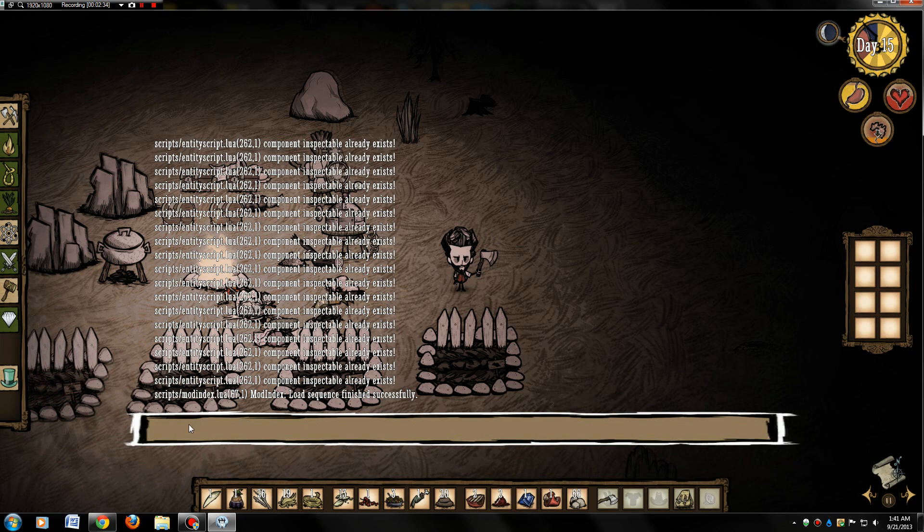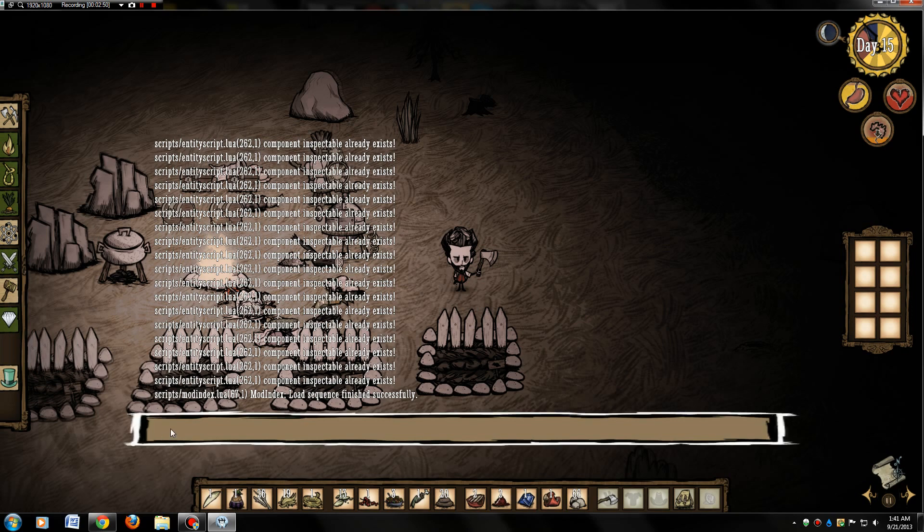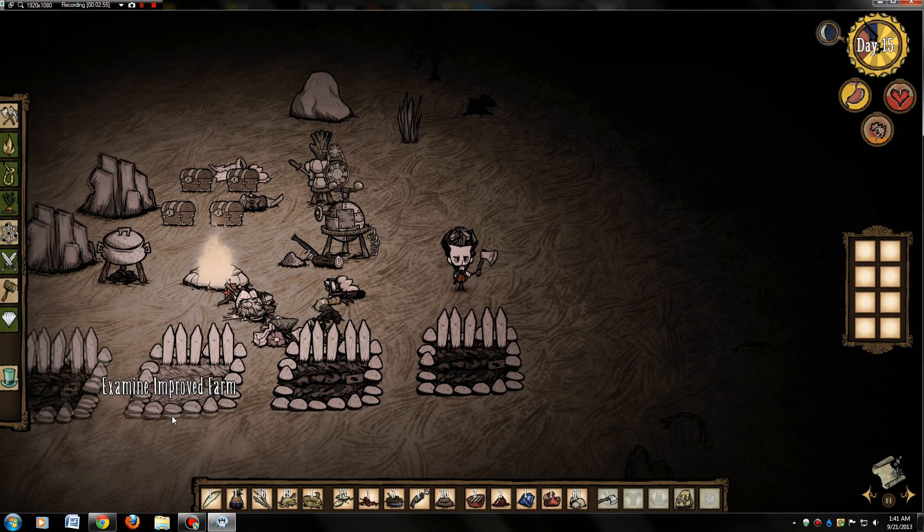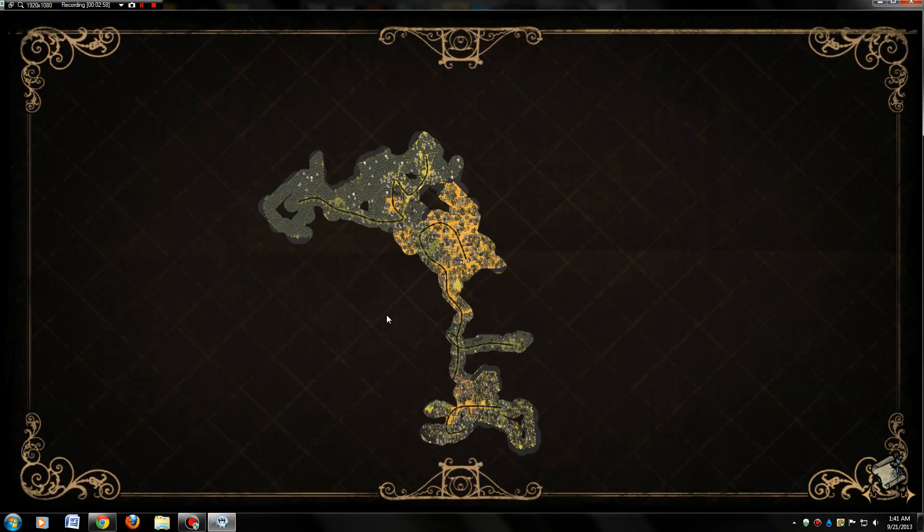This is where you can type in commands. There are tons of commands you can use to do all kinds of stuff — unlock all characters and pretty much anything. I'm going to show you what the map looks like right now — just this little section I've explored. The console command I'm going to put in is going to reveal the entire map, even parts I haven't explored yet.